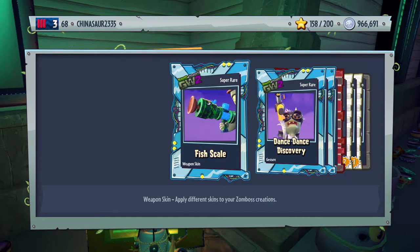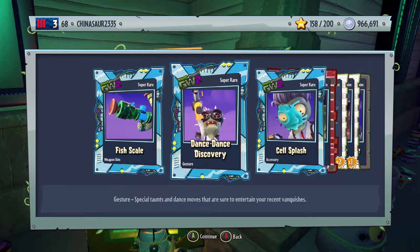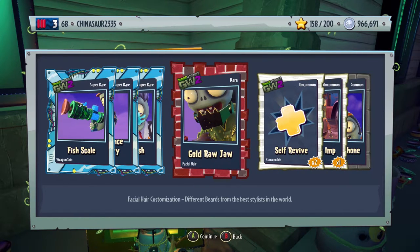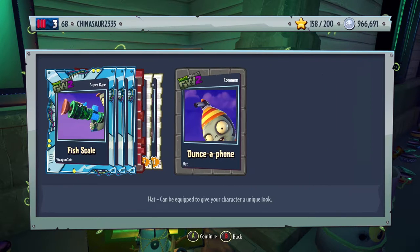Oh, we got two super rares — whoa, three super rares. That's pretty cool. Fish scale, it's a weapon skin for the engineer variant. We have Dance Dance Discovery, it's a gesture for the scientists. I accidentally dropped my controller, sorry about that. We have a self splash, an accessory for the scientists. Golden raw jaw, facial hair for the Foot Soldier. Self-revive, exploding imp, and a hat for the engineer.